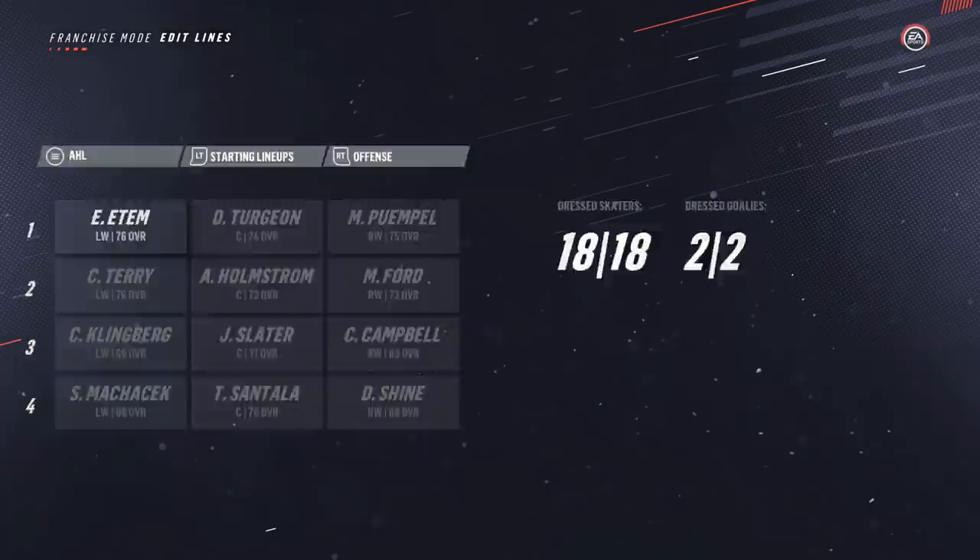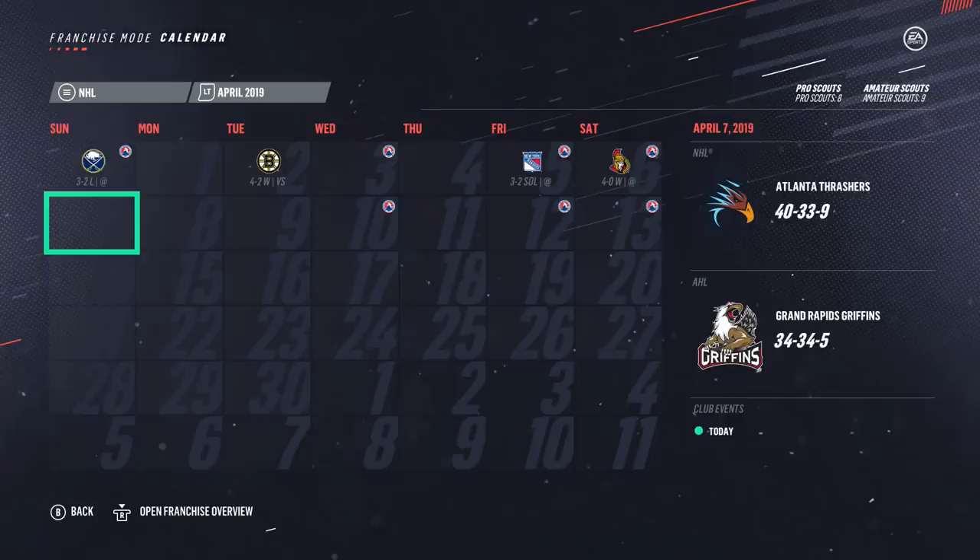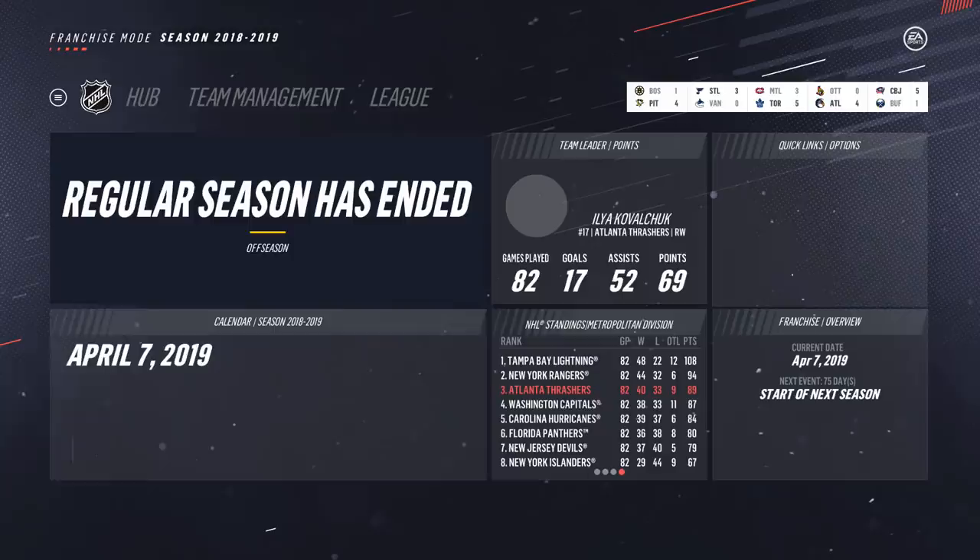Alright, so it's now the end of the season — check this out, finished with a record of 40-33-9, so 89 points. Honestly that's like an outside shot at the playoffs. AHL team finished exactly 500. Let's see if we squeaked in — and well, are you kidding me — Atlanta Thrashers in their very first year back in the NHL make the playoffs! I can't believe that.